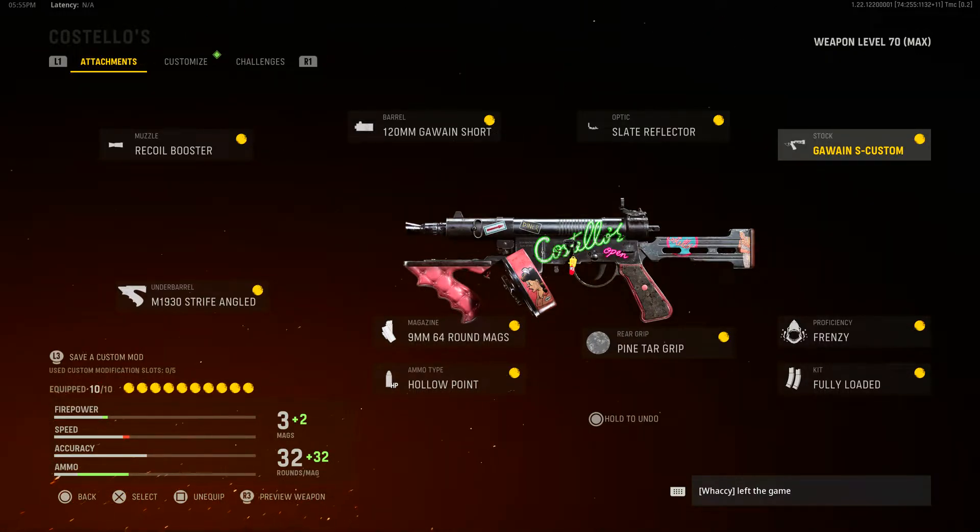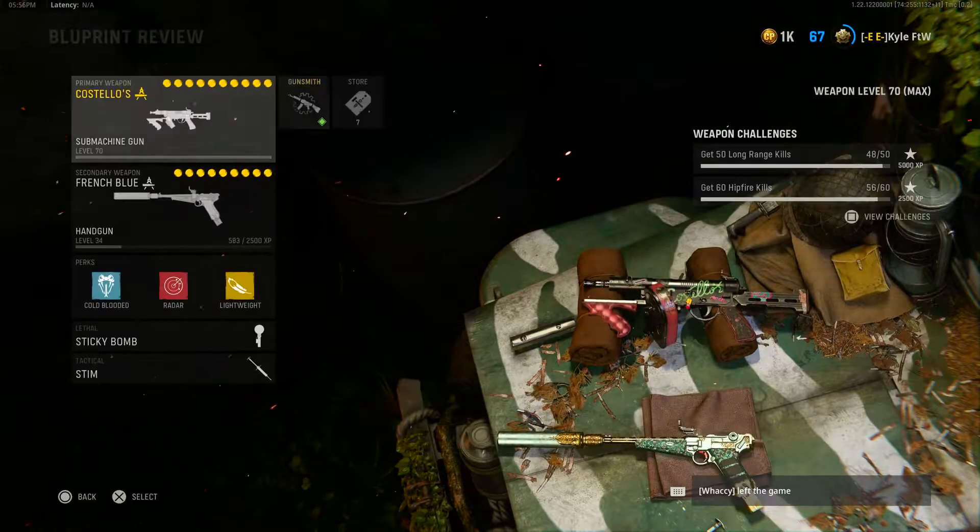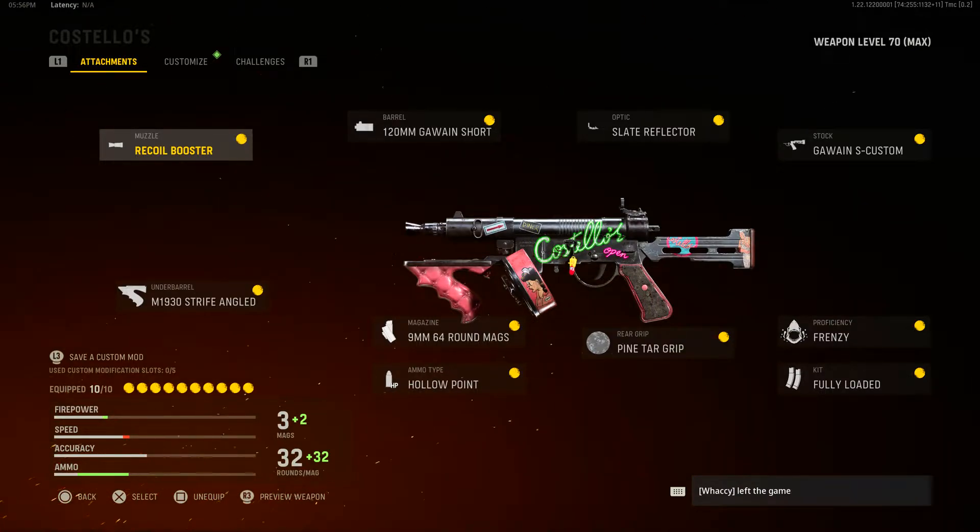Last but not least — is this blueprint worth using? It's pretty cool and has a very unique effect, and if that's something you're into I definitely recommend it. Personally I do have the Mastercraft blueprint of the Well gun, so I don't see myself using this as my main blueprint since I have other blueprints that are better. But it is fun to use — I like the tracer rounds and dismemberment effect. I'll give the worth a 7 out of 10. Factoring everything in, the Costello's blueprint gets a 6.6 out of 10, which is a pretty solid score — above average.